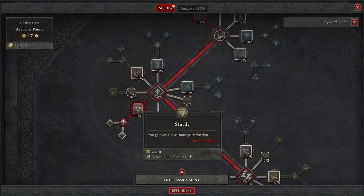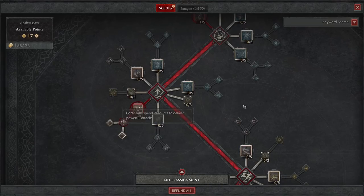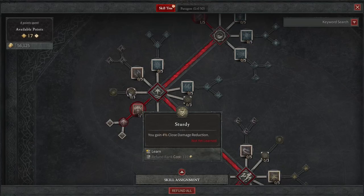If you are dying a lot, Sturdy is a huge passive that you are going to want. It gives you 4% close damage reduction, which is going to help you stay alive quite a bit. Remember, we are in melee range non-stop in these fights and you're going to take a lot of damage, so this damage reduction is huge.